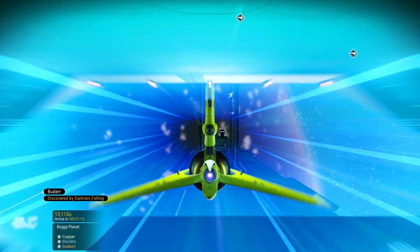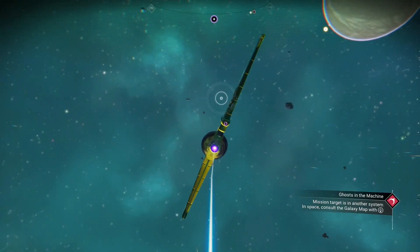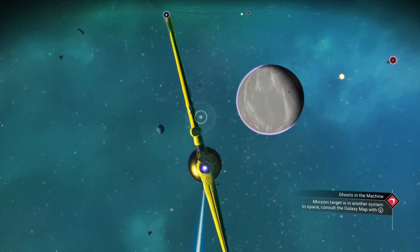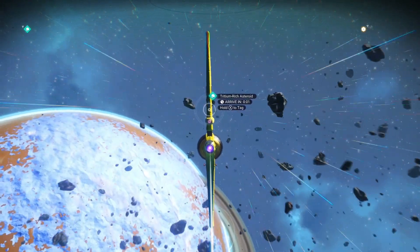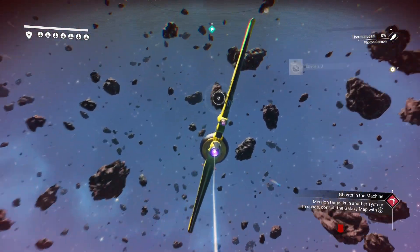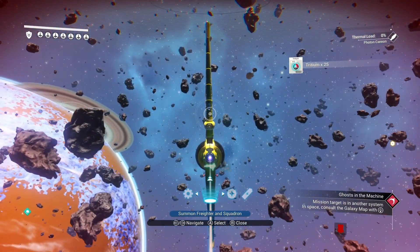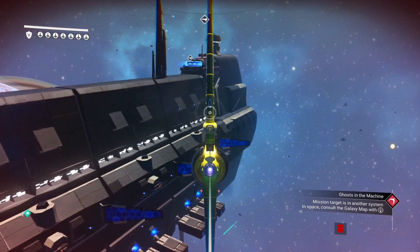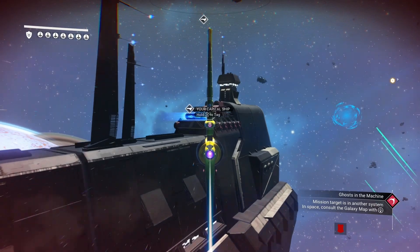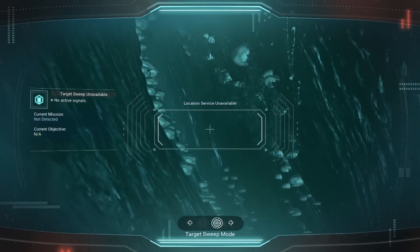In certain solar systems you'll have asteroid belt type places with thousands of asteroids — really pretty and adds a lot to the look. There are also new black holes in an Interstellar style, nebulae, and space atmospherics — I think that's like a space weather type thing. Because you can now build your freighter base, you can park next to a planet, look out the window down to the planet surface, and enjoy the views. You can also scan and analyze planets from your freighter, which should cut down on unnecessary landings.